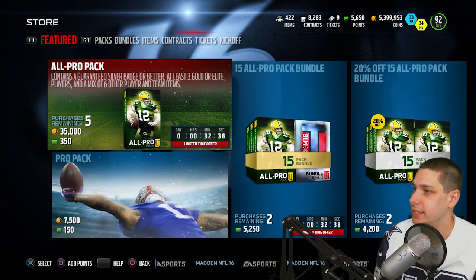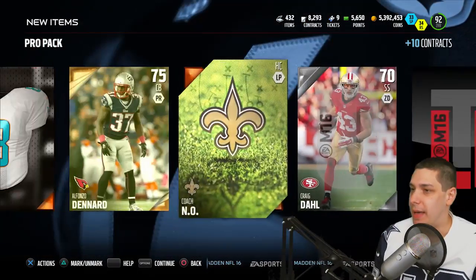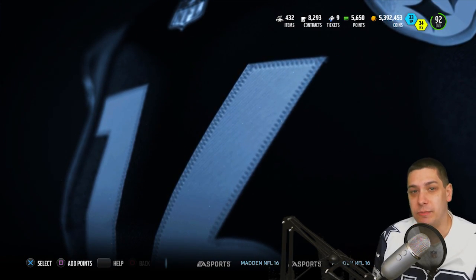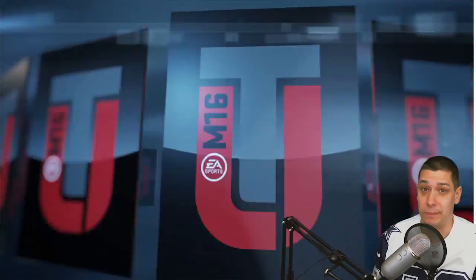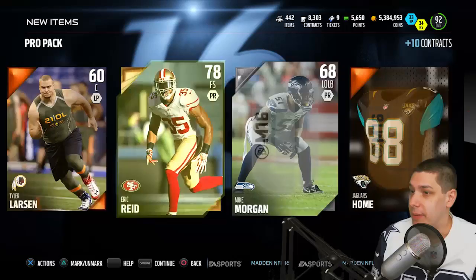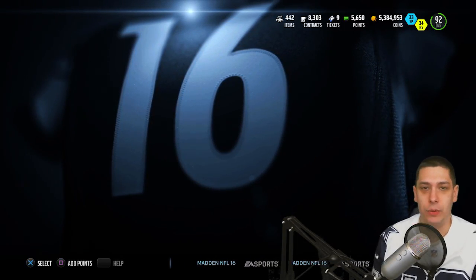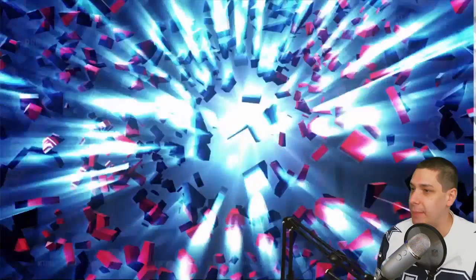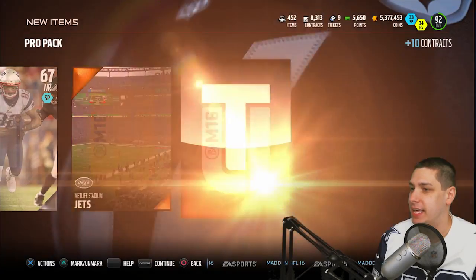We pull a Steve McClendon. We're under 5.3 million — going to do like two more packs here. Alfonso Denard, nothing good. I mean, we've pulled like four or five elites at this point, so that's not the end of the world — it's better than what we usually pull, which is jack crap. And we get an Eric Reid. We're going to do one more pack. I just have this feeling the one more pack is going to do it. Come on, Cam Newton — I know you're in this final pack. And Rob Havenstein. Damn it.